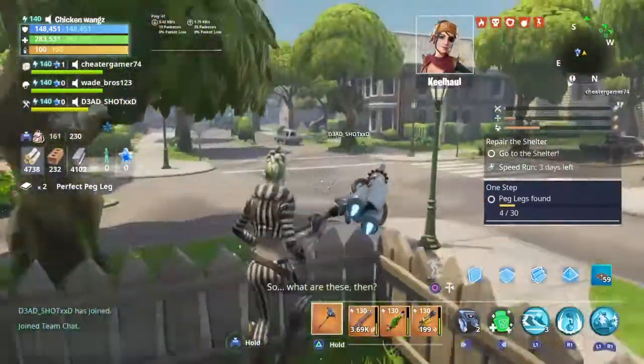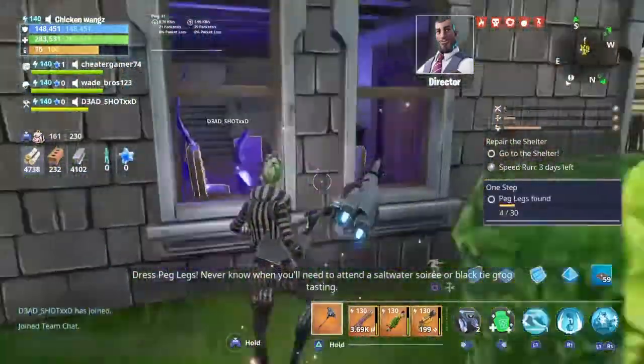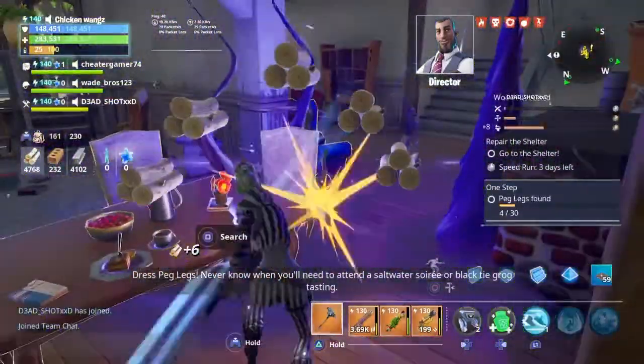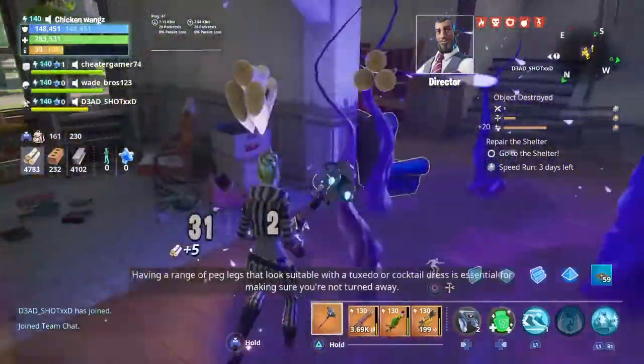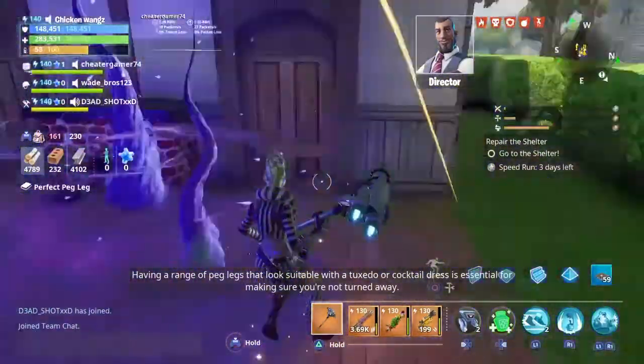So what are these then? Dress peg legs. You never know when you'll need to attend a saltwater soiree or black tie grog tasting. Having a range of peg legs that look suitable with a tuxedo or cocktail dress is essential for making sure you're not turned away.